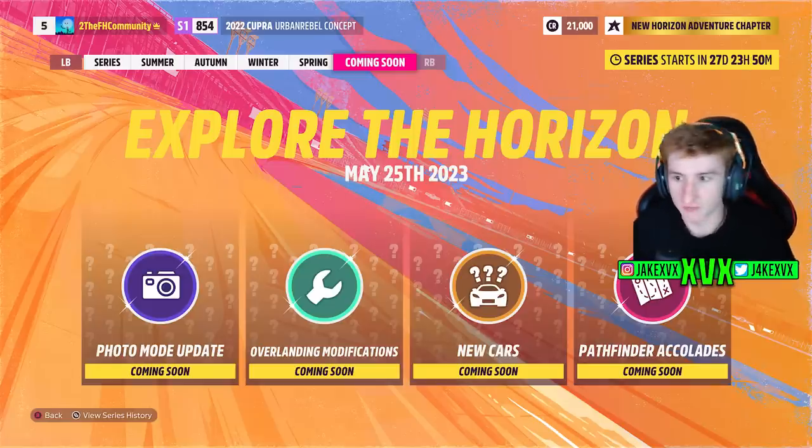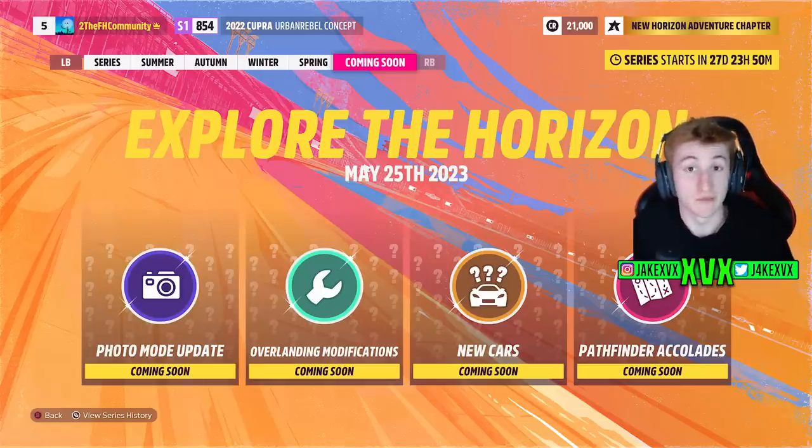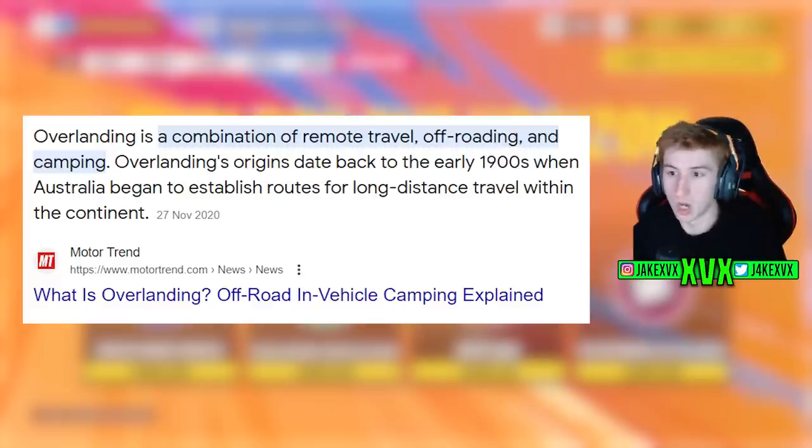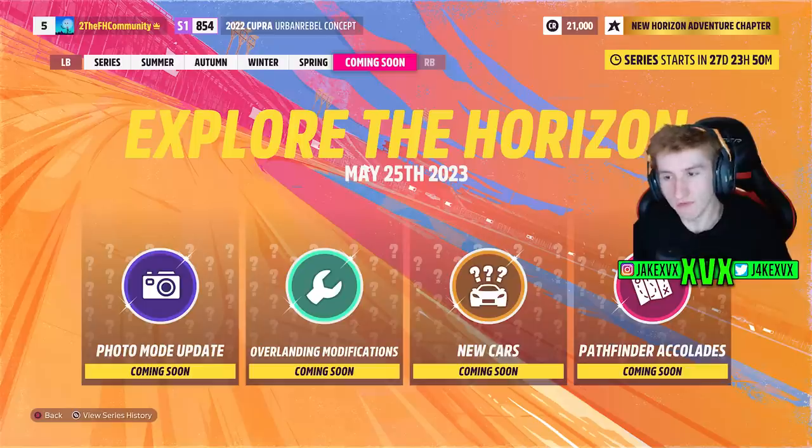The next update for Horizon 5 is going to be Series 21: Explore the Horizon. We know we're getting photo mode updates and other things. The one I want to focus on is overlanding modifications, since lots of people don't seem to understand what that means. If you Google overlanding, it's a combination of remote travel, off-roading, and camping. You'll see lots of cars with tents on top, roof racks, roof boxes — the type of car you'd take off-roading and camping all in one. So it's very interesting that we're going to get overlanding modifications in the game.